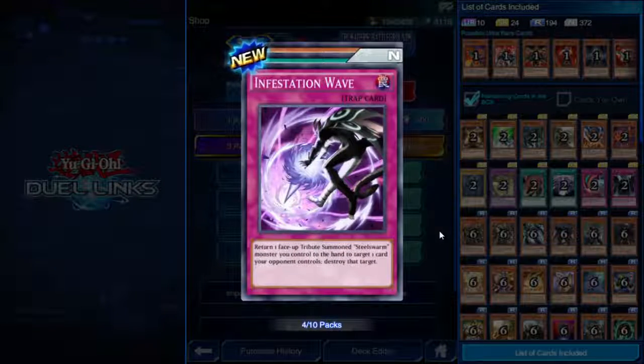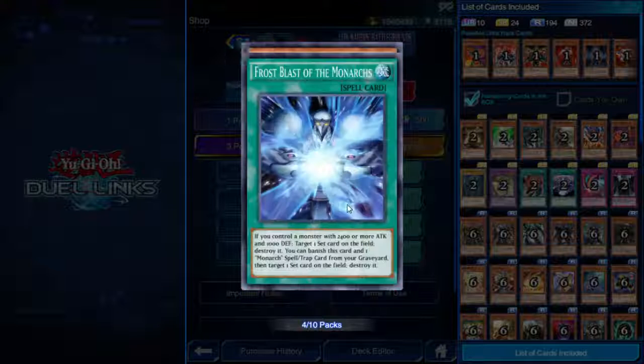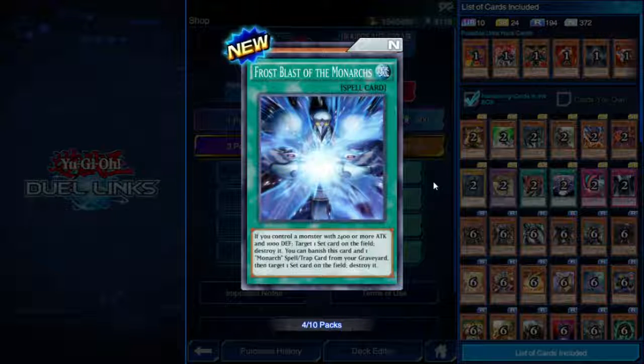Infestation Wave — trap card. Return one face-up tribute summoned Steel Swarm monster you control to the hand to target one card your opponent controls and destroy it. It says tribute summon, so I'm guessing there are bigger Steel Swarms in this box. I think the trailer actually mentioned that.